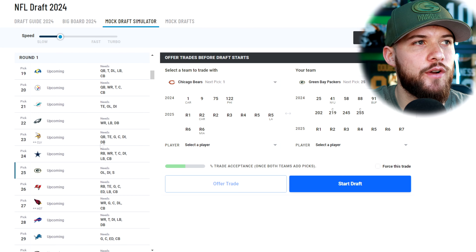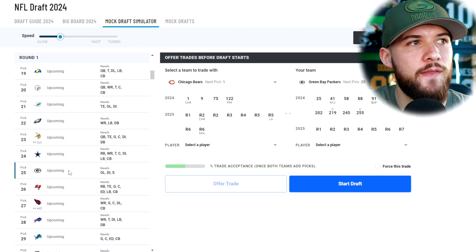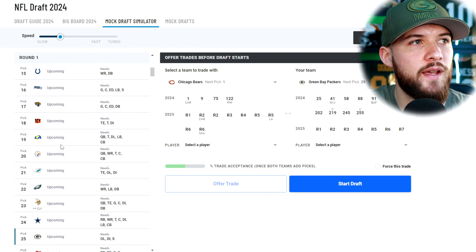A quick recap: the Packers' needs remain the same, there have been no signings. The only person I think the Packers have lost was today — Josiah DeGuara. I didn't expect them to bring him back anyway, so maybe they'll be looking for an H-back style tight end in this draft, like a Ben Sinnott or something of that sort. But the draft needs still remain the same. So let's get this thing started and bring up the screen. We are starting this draft at pick 25, but trades are available, so we're going to let some of these picks go.